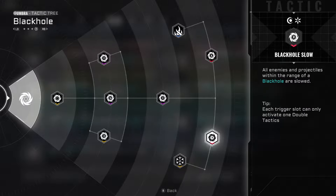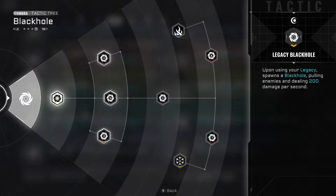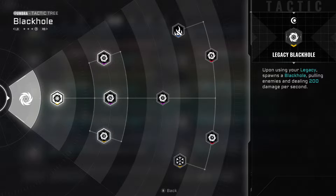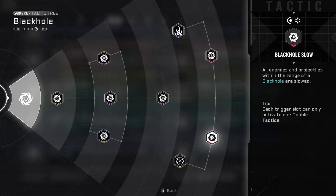Where it gets more complicated is once you start going into red effects, because red effects take a certain amount of total tactics in order to unlock. Some of them take four to unlock, some take five, and then the red itself will add an extra one onto that. So if I were going for Black Hole Slow, for example, I would need those three base upgrades, and Freezing Cold is a tier two upgrade so I'd need Skill Cold or Attack Cold plus Freezing Cold, and then Black Hole Slow on top of that — that would be six total tactics during that run.